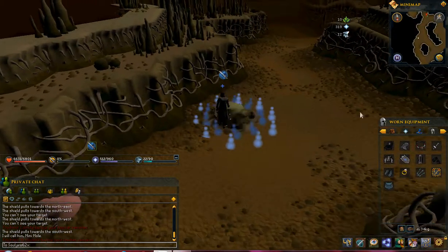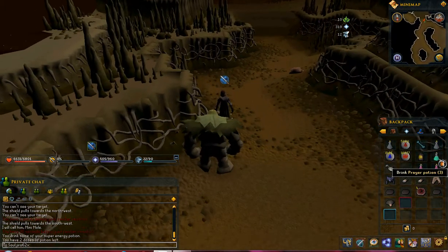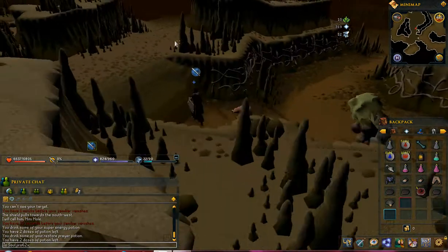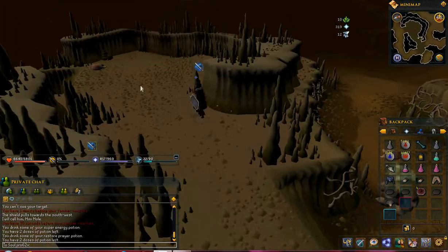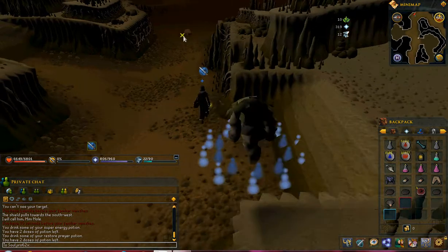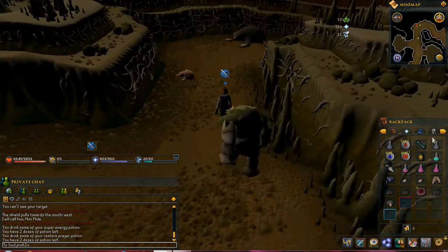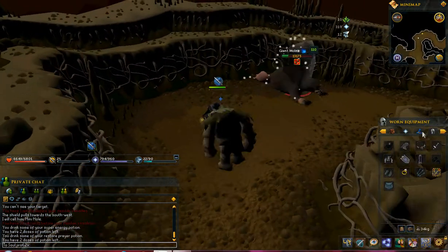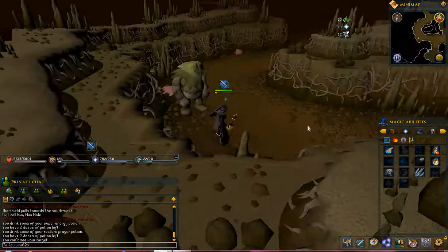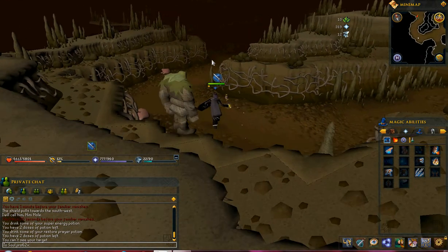Because when I was at the end of doing the Death of Chivalry, they want you to use magic, because melee is not gonna cut it — she keeps knocking you back and everything.